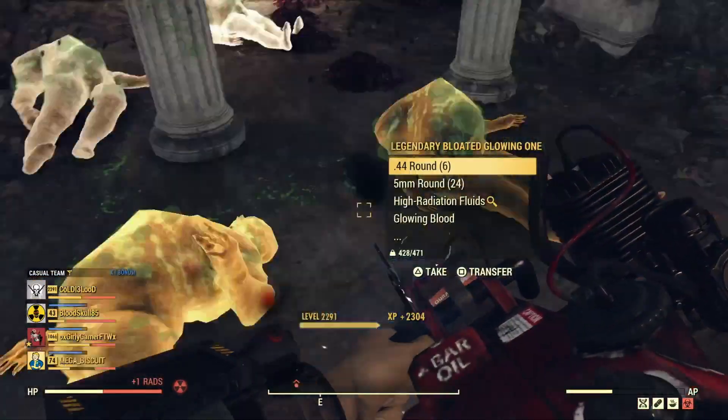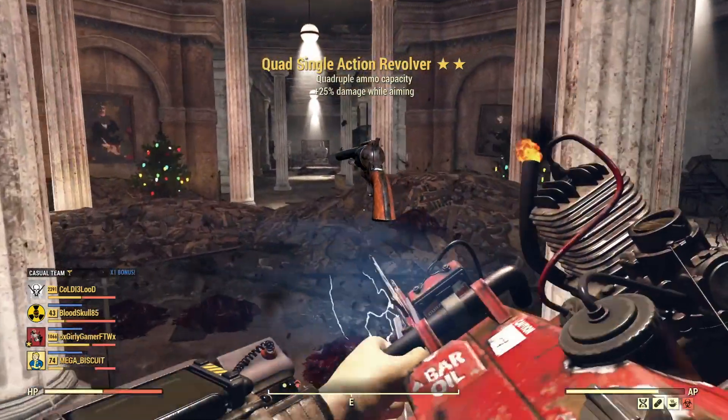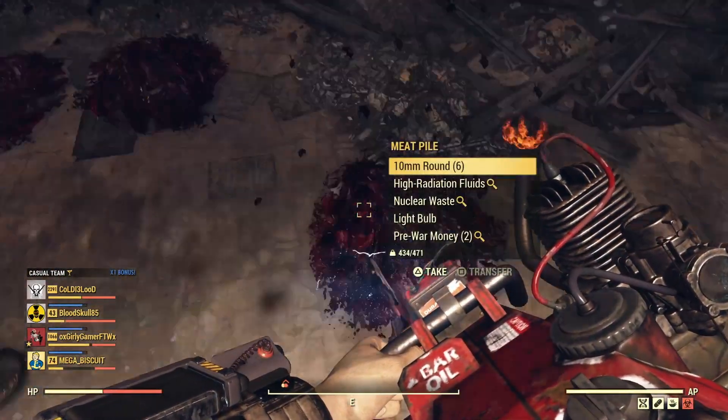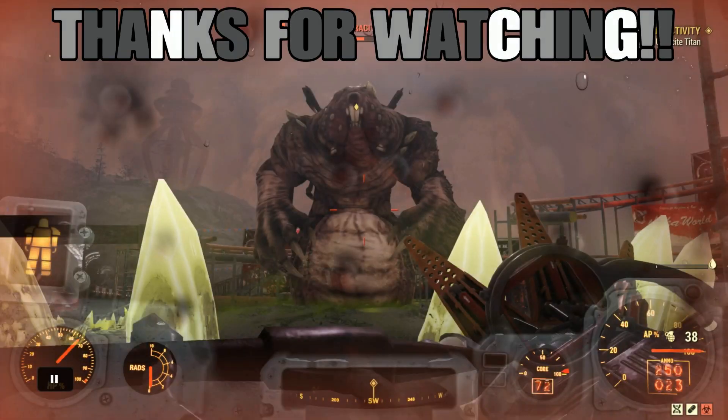I would highly recommend throwing on Glow Sight — it's a perk under Perception that'll help kill these guys faster if you're having a bit of trouble. I hope this helps you rank up a little bit quicker today. Let me know in the comments what you think, and looking forward to hearing from you — take care!